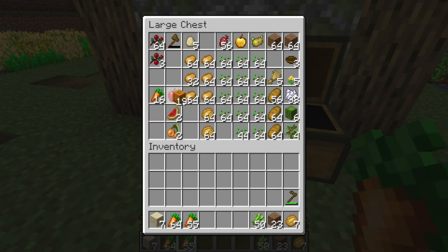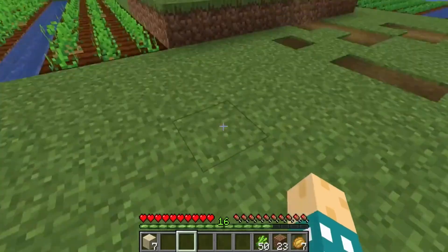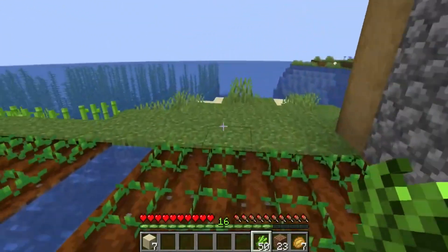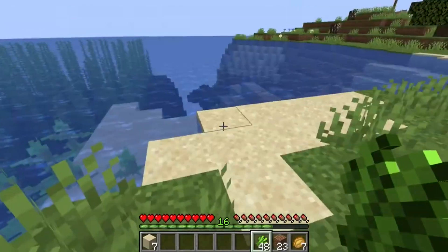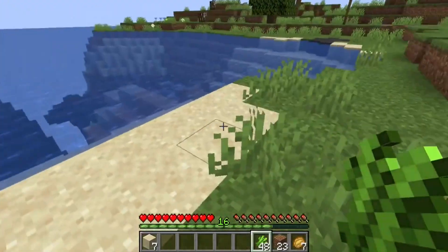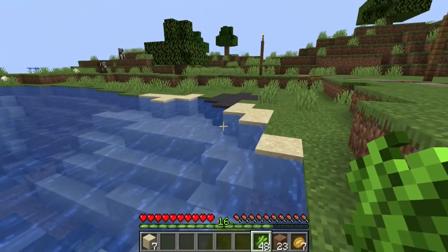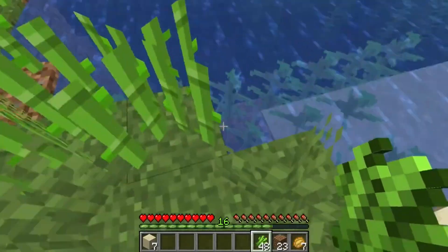I think I need to expand my sugar cane just a little bit. So we're grabbing those and going to put these in here. Let's expand this just a tiny bit, because I really want to have a good crop. I don't want to put them here. Can we jump down and put them over this way? Let's see.